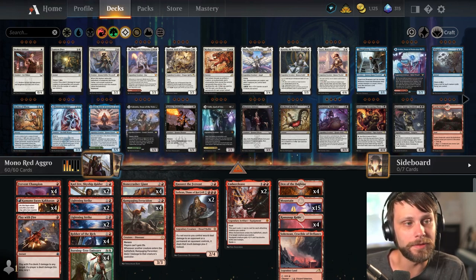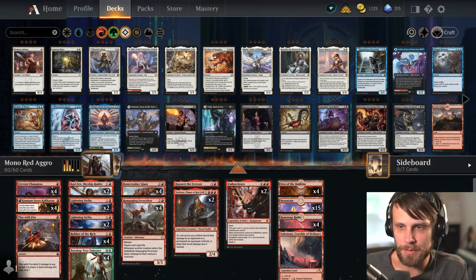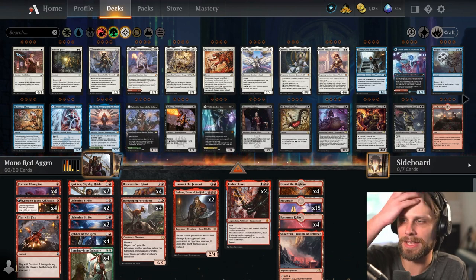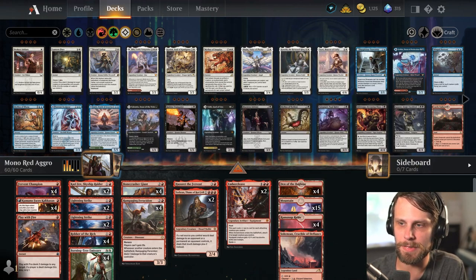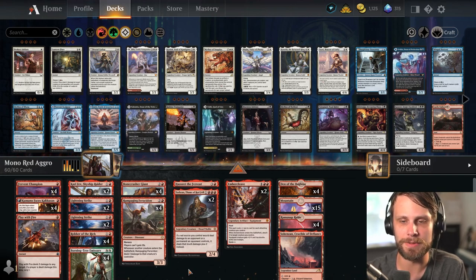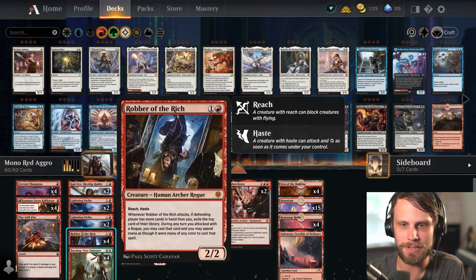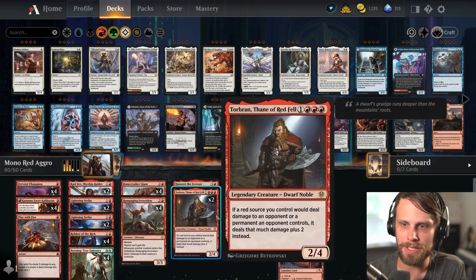This is Mono Red Aggro — the list we're going to be using. This is sitting at the top of the best-of-one Explorer ladder, which is why we're starting with it. It's also a good entry point in general. If you're trying a new format, Mono Red is kind of an easy, safe place to start — and when I say easy, that doesn't mean the game plan is easy. Obviously it's just to deal as much damage as possible, but there will be decision making going on.